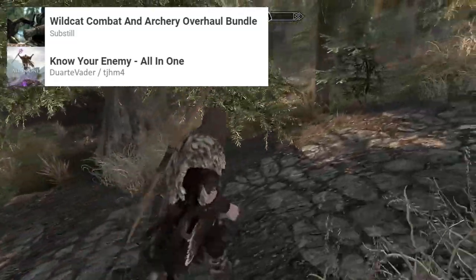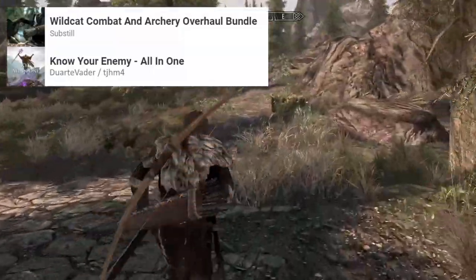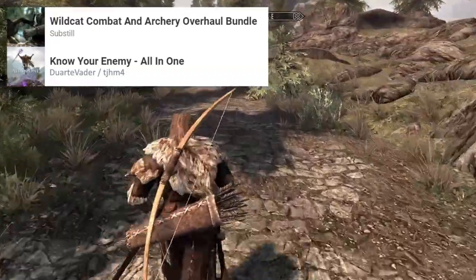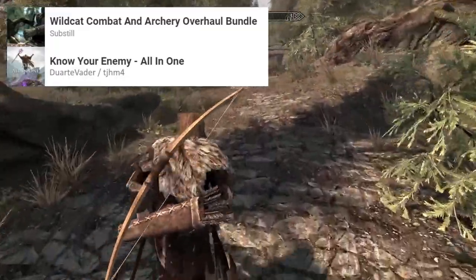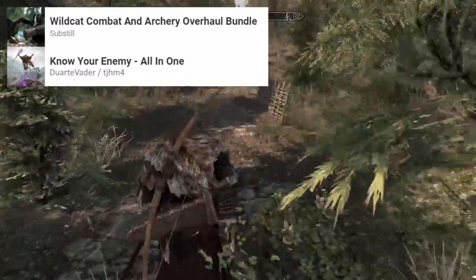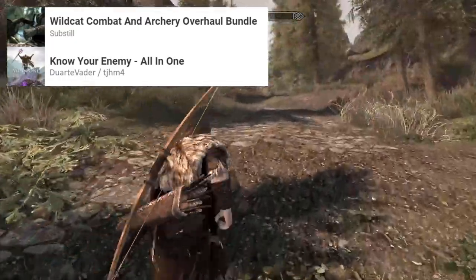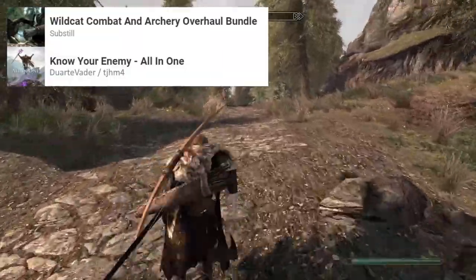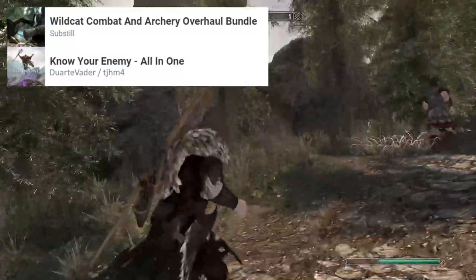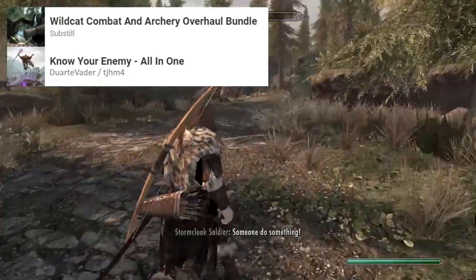The first mods here affect combat: Know Your Enemy, Wildcat, and Archery Overhaul. These mods make combat more engaging and offer more choice in fighting styles. Know Your Enemy in particular rewards using a variety of weapons — I found myself making notes to keep track of what worked well against what enemies. Wildcat makes stamina drain far quicker and more of a problem when empty, which helps make certain food and potion types more useful in combat. The Archery Overhaul makes archery and arrow flight more realistic.